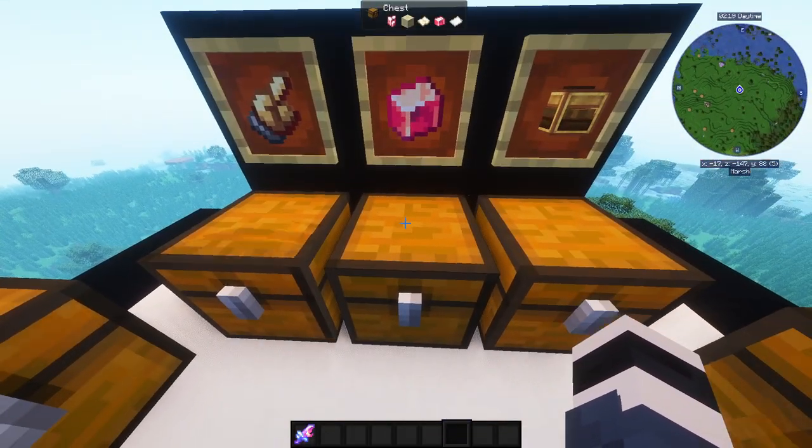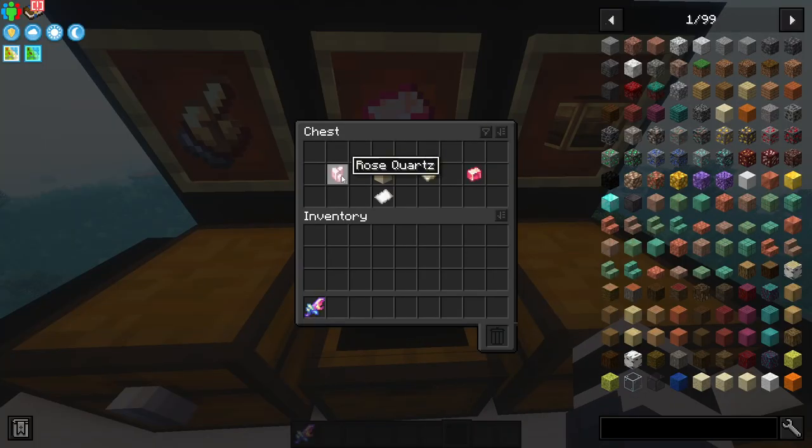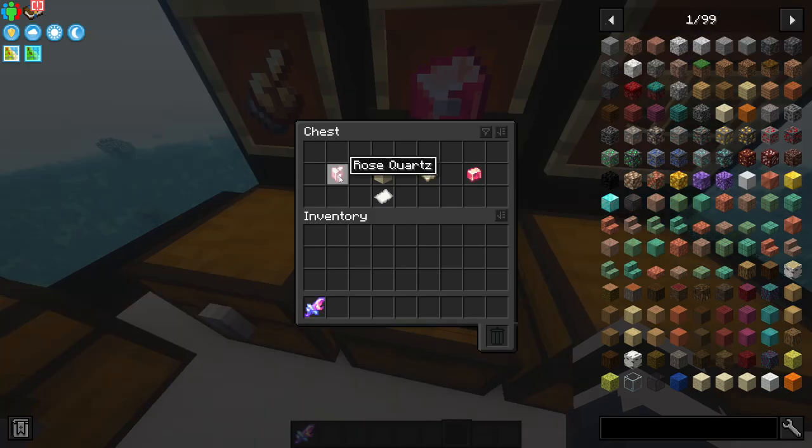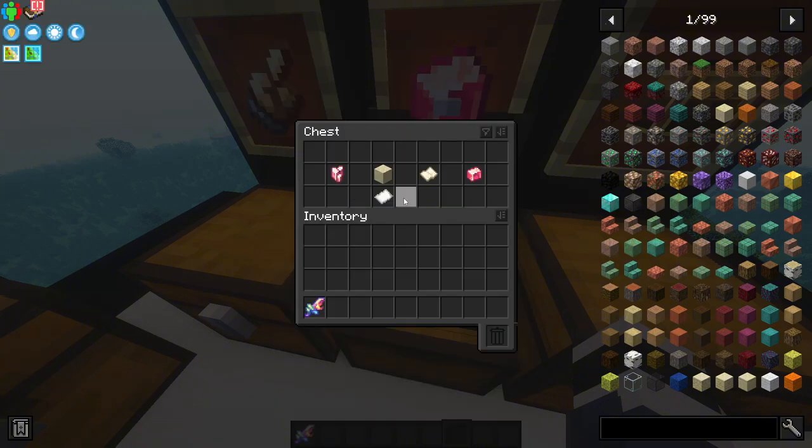The second easier item for this eye is Polished Rose Quartz. You need Rose Quartz, and you might be wondering where to find it — you actually craft it. You need eight redstone and one nether quartz. For nether quartz, since you can't go to the Nether yet, you'll need to raid dungeons and eventually one will drop somewhere.